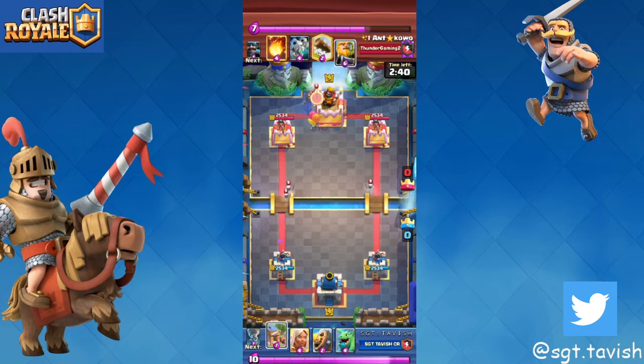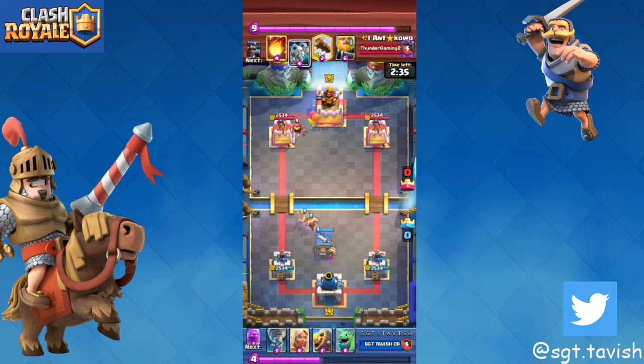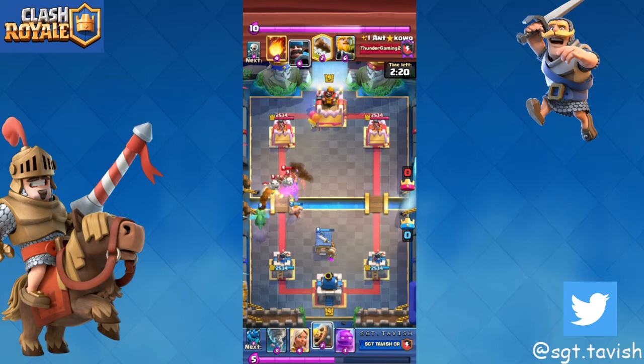Against RG you always want to save your cards for the lane he pushes in. For example, he played his fisherman over there so I knew he was going to attack on the left. If he attacked on the right you could have played baby dragon or barbarian barrel, but I recommend saving your barbarian barrel.